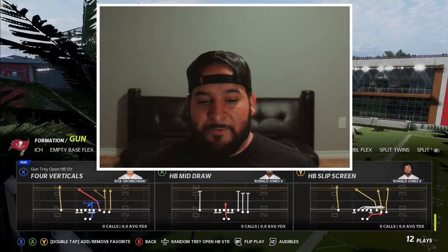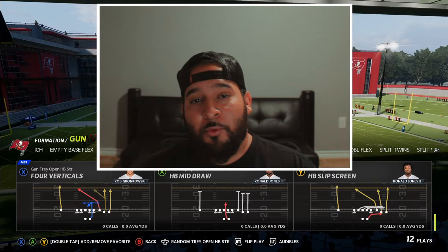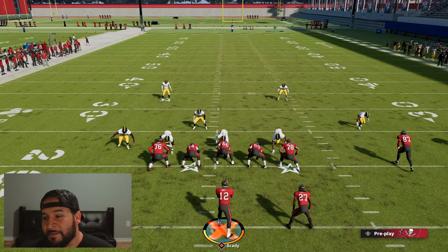This is a very simple play: Gun Tray Open Four Verticals. I had a play similar to this in Madden 21, it's going to be a little different especially who you throw the ball to. Let's jump into the practice field and show y'all how we set this up against cover two.